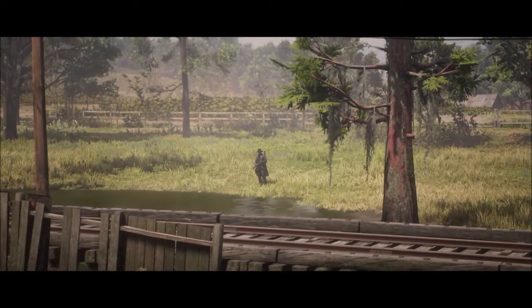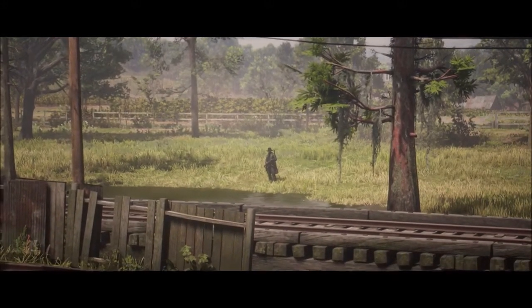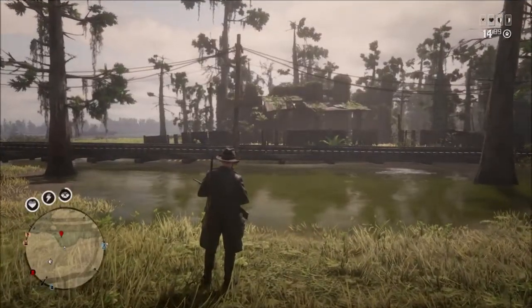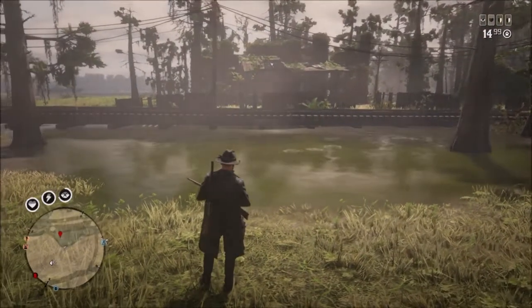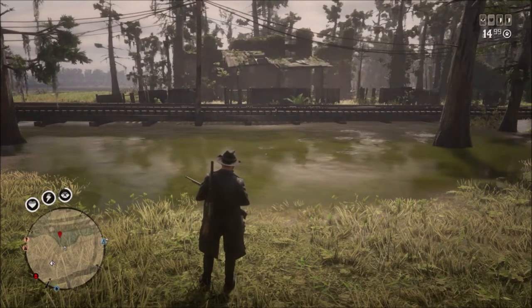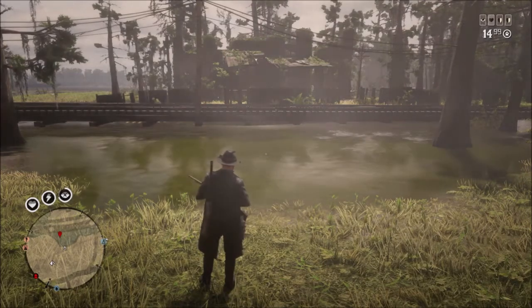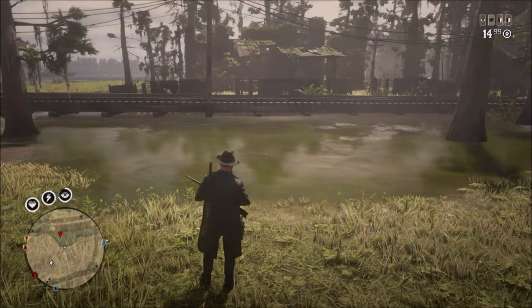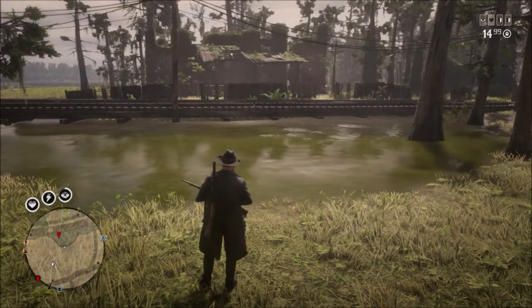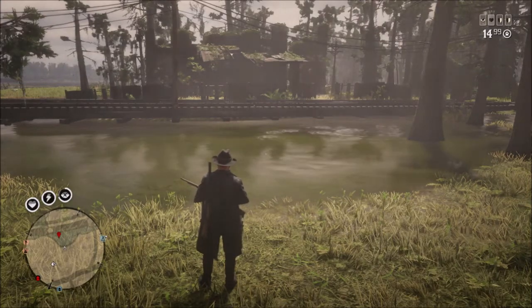If you've been doing the naturalist role you will more than likely have come across the wetlands and all the water snakes. There's only three of them but they tend to be kind of difficult to actually get samples for. Most of the time they seem to want to be just deep enough to where you can't sample them. I'm going to show you a trick I saw Bleed the Block doing — I've maxed out two of the water snakes and only need the copperhead, about four more to max that out.